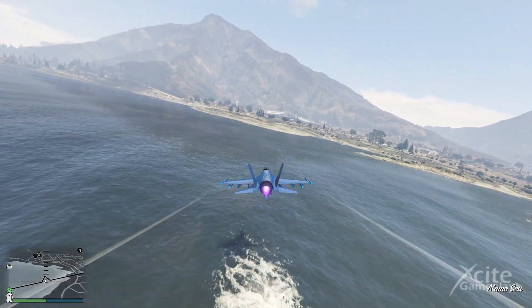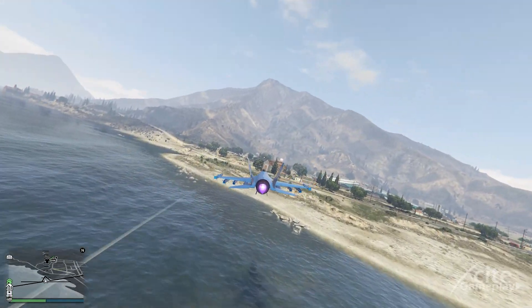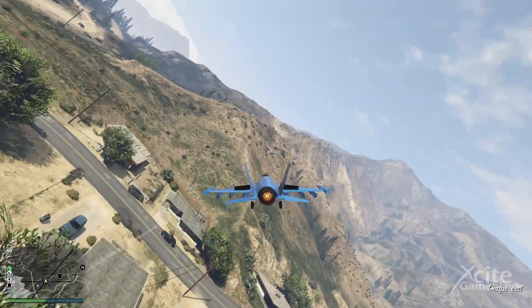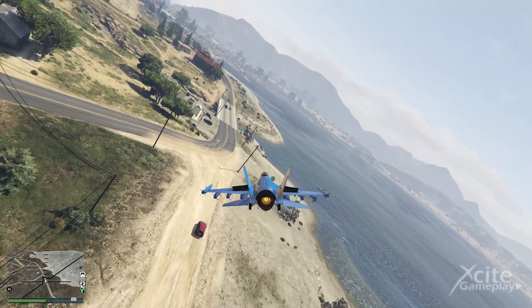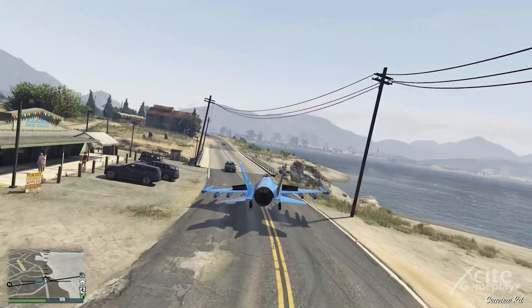Because the locations are spread all over Los Santos, it is best to search by plane. Most of the time the crime scenes only appeared at the last location I visited. You have to fly quite close before the blue dot appears, so take a good look at where the locations are on the map. If you fly too far away, the blue dot disappears again.